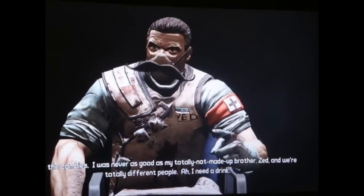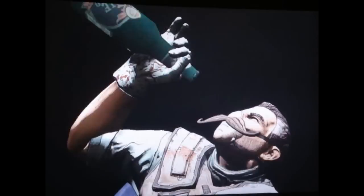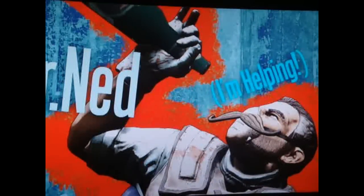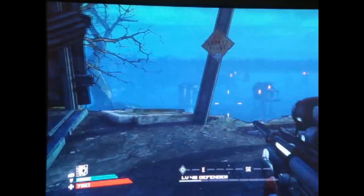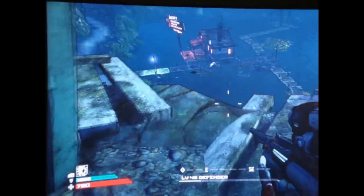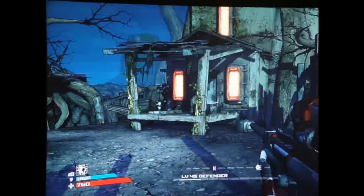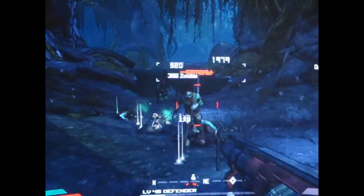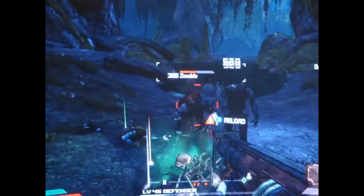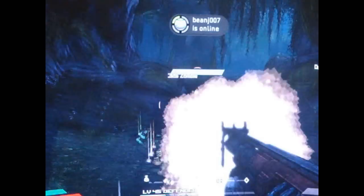One of the first things you'll notice is the new map included in the content, which has more of an 80s B horror movie look to it — haunted house-like. And it wouldn't be a zombie island without zombies to shoot in the face. There are also new weapons and armor.